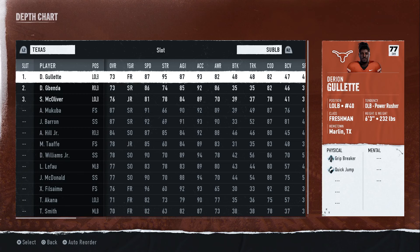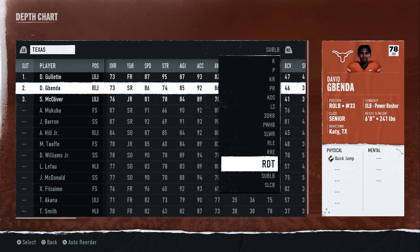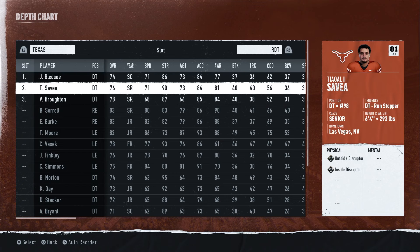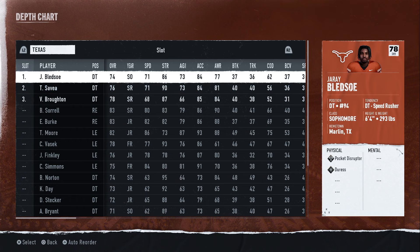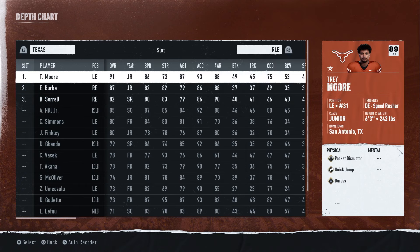If you're using sub linebackers like a dime or dollar, you want to put Benda right there. In case you're using nickel, those two guys are going to be the DTs, so you can switch them. Usually these defenses only have one defensive tackle, so it's up to you. If you want to put more pressure on the quarterback, put the one with the best stuff in there, then right end Simmons and left end More.